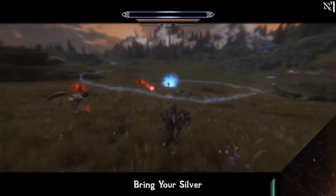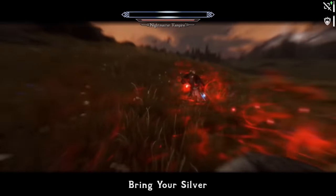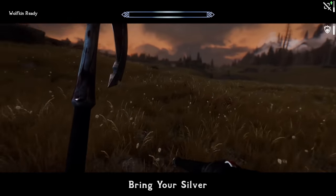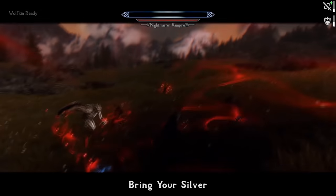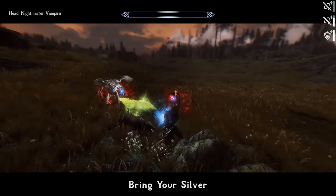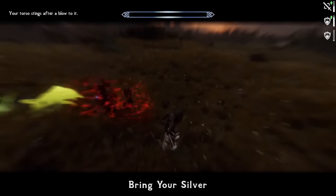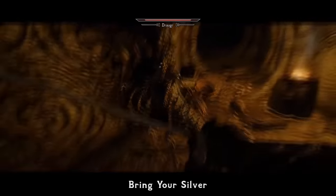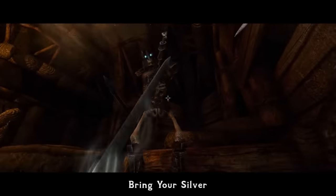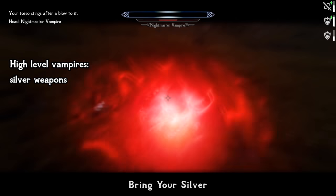Bring Your Silver is a supplementary enemy mod which focuses on logical resistances for enemies that should have them. For example, Gauss will be almost invulnerable to regular weapons but can be damaged by silver and daedric weapons; undead will have resistance to critical hits, skeletons to arrows, and so on. This mod plays greatly together with other enemy overhauls in the list, forcing you to be careful and pick certain weapon or magic types for different enemies.